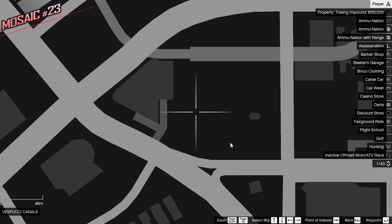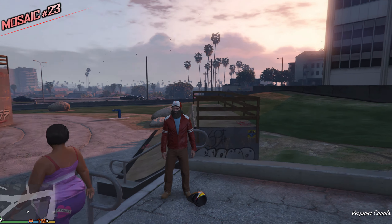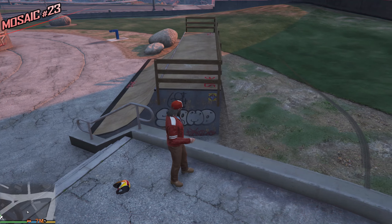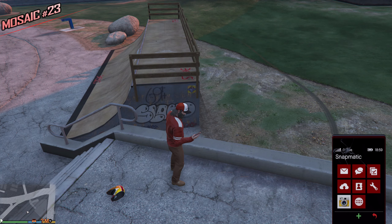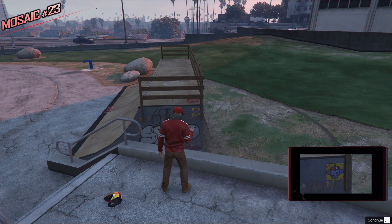In GTA 5 we have skate parks — unfortunately we don't have skateboards, so we have to use a bike in order to skate. We have two big skate rings over here. On the smaller one we have the Monkey Mosaic on the side — it looks pretty old, like somebody put it together a long time ago.